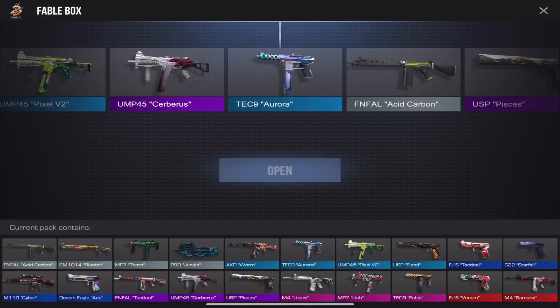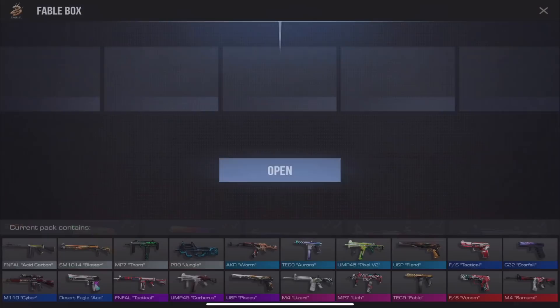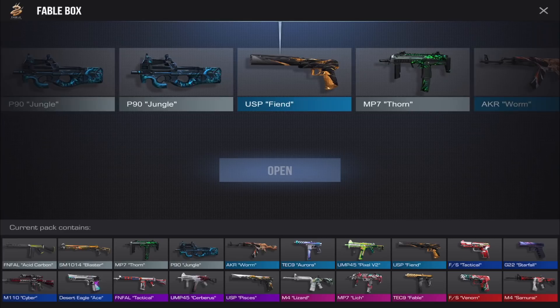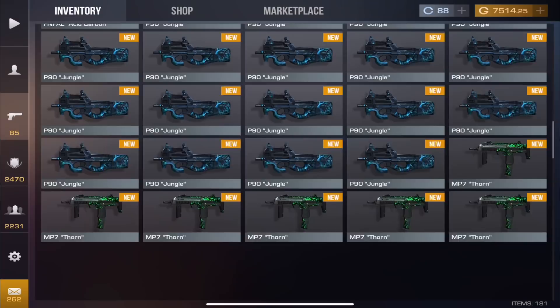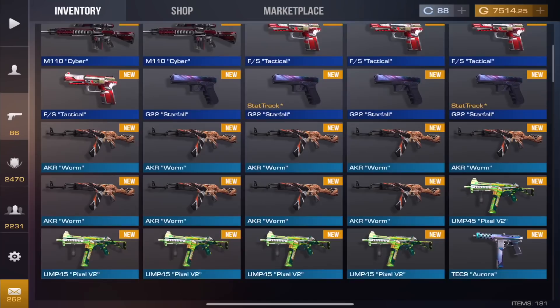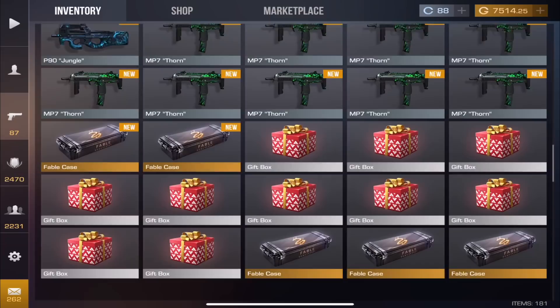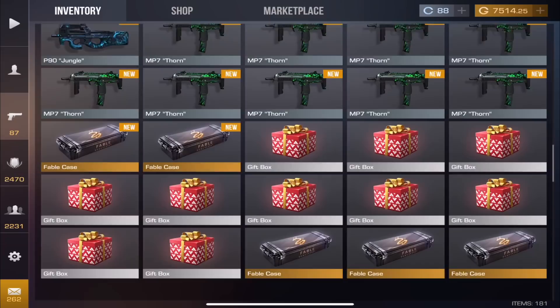We have six more cases to go — this is probably going to be a 35-40 minute video since I still want to check a couple skins in-game and do some trade-ups. Got Fiend — not bad. Come on, give me a red out of one of these boxes. My other case openings are going to be smaller — I just wanted to do something really big because it's been a long time since a huge update.